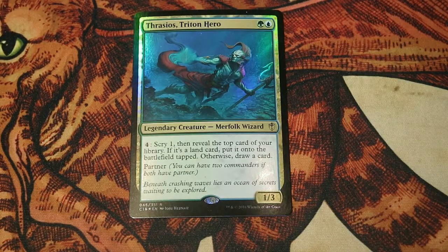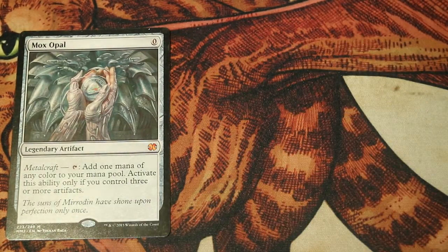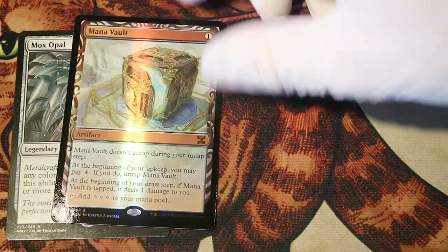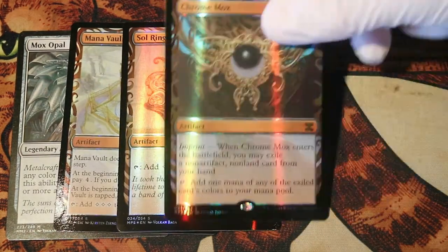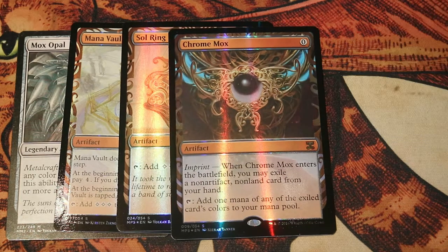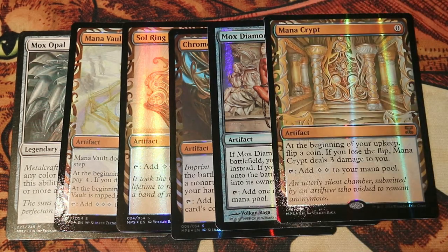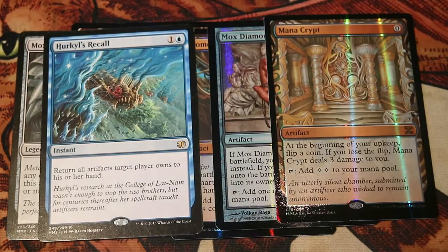Thrasios is quite perfect inside this build because he draws cards at instant speed. That means you can sit with cards in your hand being ready, and whenever nothing happens you activate Thrasios to draw cards and keep digging through your deck. We are also going to be playing a lot of artifacts inside this deck that come into play for less compared to what they produce — like Mox Opal, which comes into play for 0 but produces 1. Monovert: comes into play for 1, produces 3. Soldevi Digger, Chrome Mox — also great. We have a lot of cards in our hand when we're doing the storm run, so we have definitely no problem sacrificing a card for Chrome Mox. Same with Mox Diamond — just discard whatever lands you have in your hand.